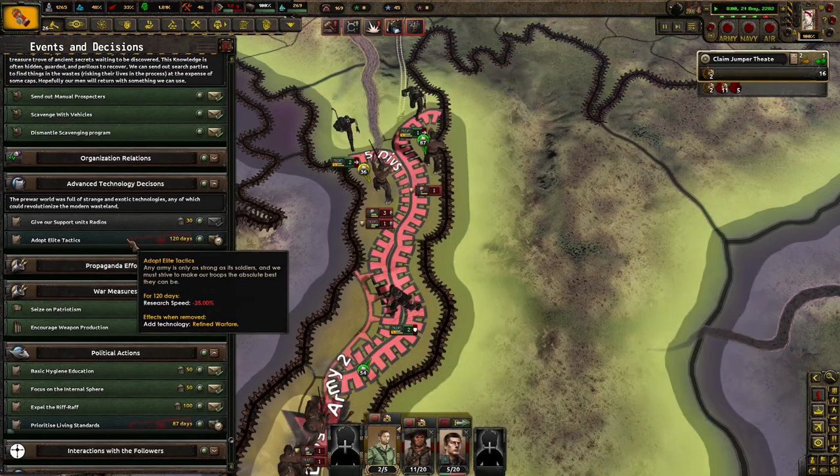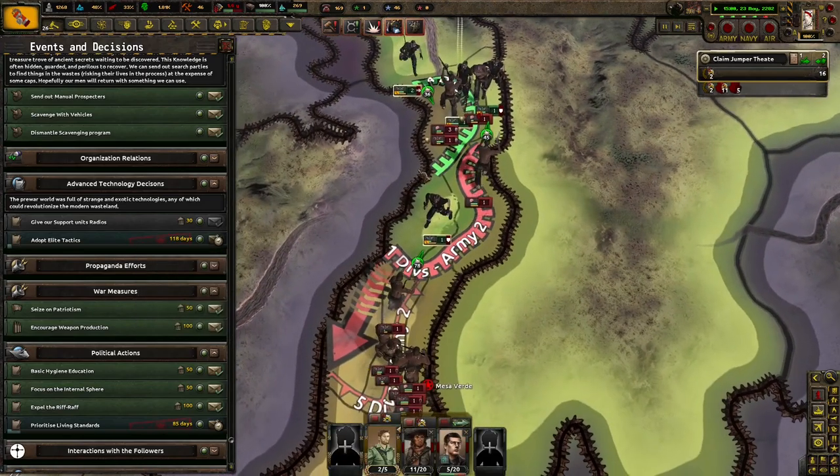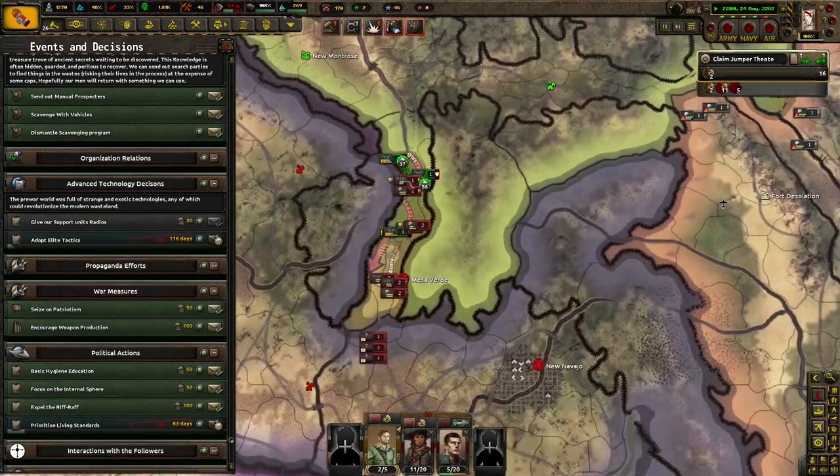Oh, so you can only choose one. If any army is only as strong as its leaders, then we must strive to make our troops the absolute best they can be. Makes sense. So we'll have to go to war with Dinta next.